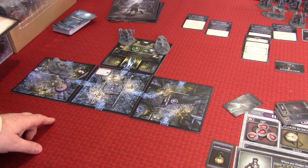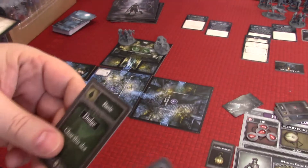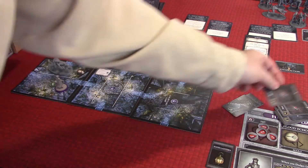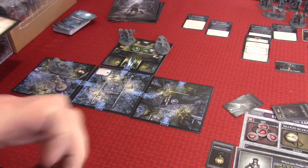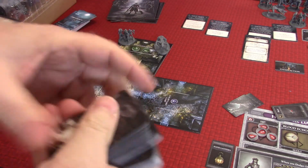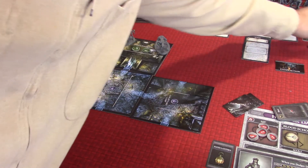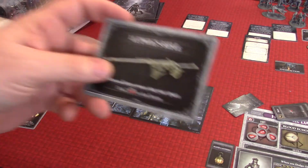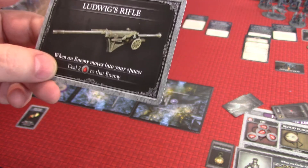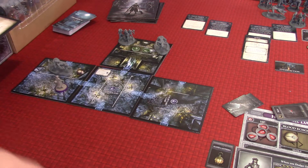We're going to interact with that space, which gives us a consumable treasure — let's draw from the consumables deck. We get a Molotov Cocktail: on your hunter's turn, deal two damage to one enemy in your space. That can almost immediately kill that creature. And I don't want to move into the space — I want to let it come to us, because we also got an upgrade: Ludwig's Rifle. When an enemy moves into our space, we can deal two damage. So I can kill that creature before it ever does anything. We don't even have to attack it.